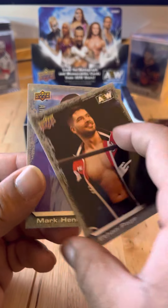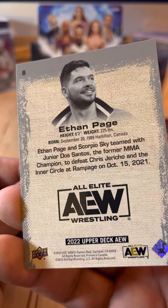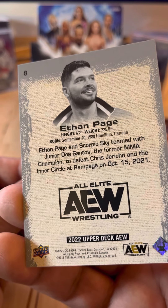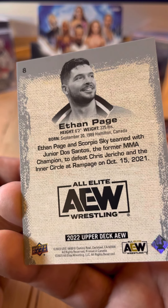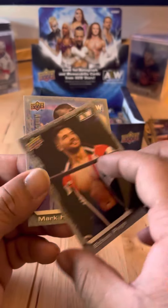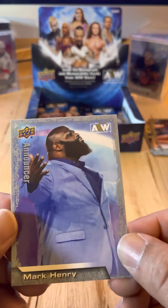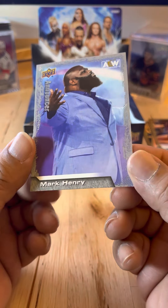Ethan Page — Ethan Page and Scorpio Sky teamed with Junior Dos Santos, the former MMA champion, to defeat Chris Jericho and the Inner Circle at Rampage on October 15, 2021. And finally, Mark Henry.